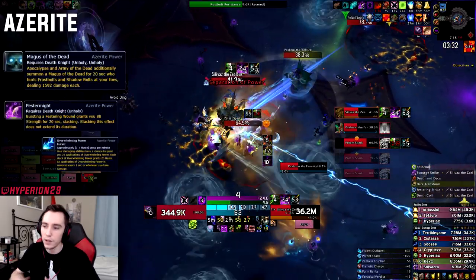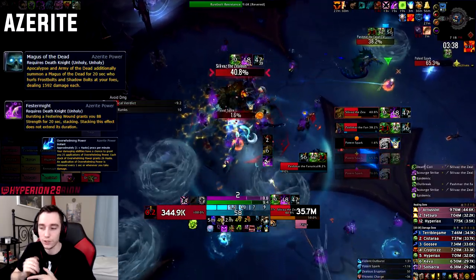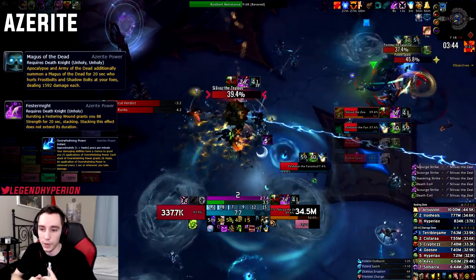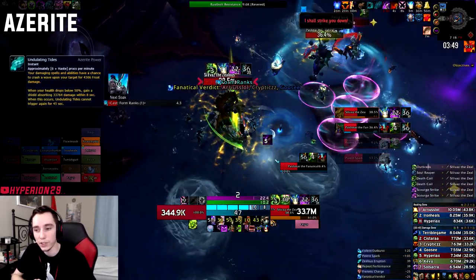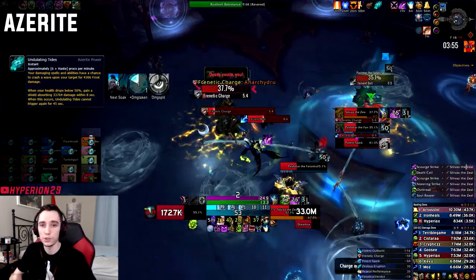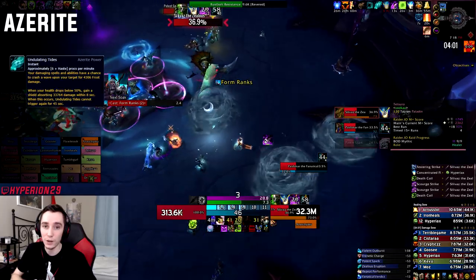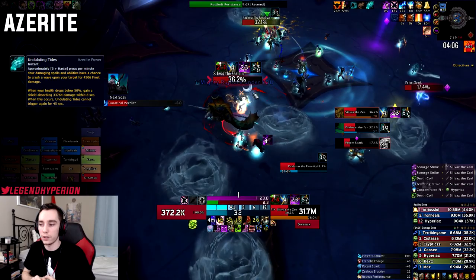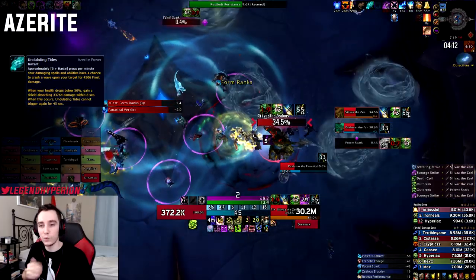Moving on to itemization, starting off with Azerite. Festermite and Magus of the Dead are pretty much the only two traits you want on all your pieces — Triple Festermite, Triple Magus. In the Tier 3 slot, you'll want Overwhelming Power if you can get it. Some of the raid pieces do have Undulating Tides on them and the sims for Undulating Tides are really, really good because it assumes you never drop below the health threshold, so you will always be proccing the damage. If that were true, this trait would be actually insane. On farm or on easier bosses where you basically always proc the damage, it will be really, really strong.